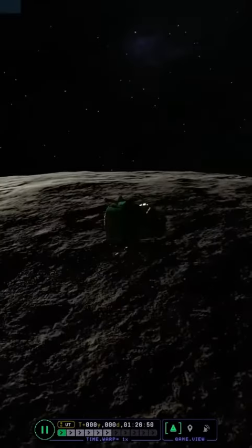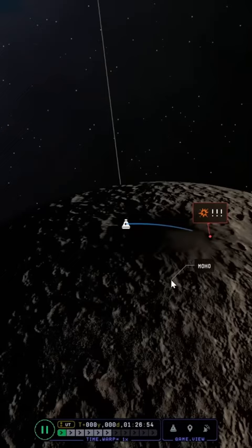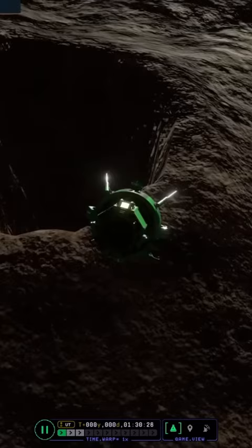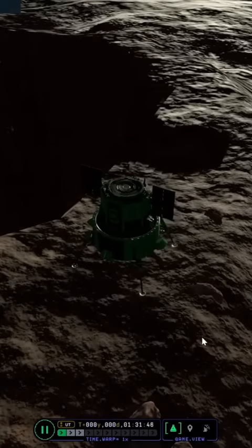At the North Pole of the planet Moho in Kerbal Space Program, there is a giant hole called the Mohole. Originally in Kerbal Space Program 1, this was an error in the terrain geometry, but players asked the developers to keep this bug in the game so that they could descend into the heart of Moho.